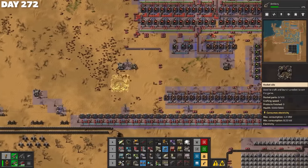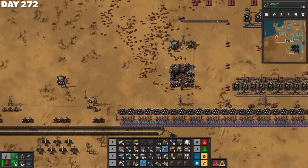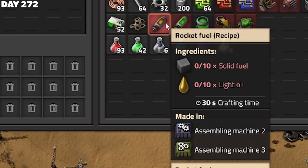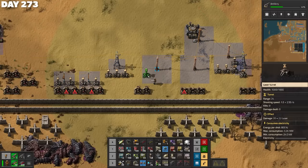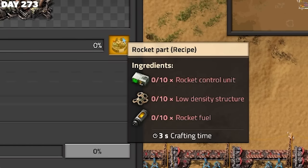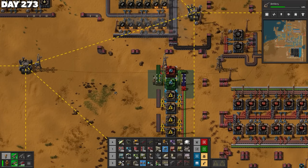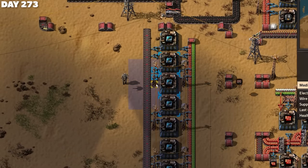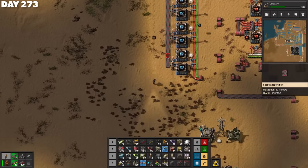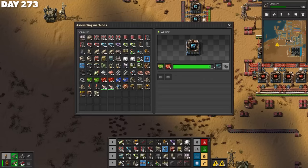Rocket silo complete. It makes rocket parts out of low-density structures, rocket fuel, and rocket control units. Low-density structures weren't too bad because I'd already automated extra of those. How the hell do I make rocket fuel? The silo was down, but it was going to take a lot of work to build the rocket that would shoot forth from it. Some resourceful aliens attacked a random spot they'd never bothered before, so I placed some defenses for the first time in ages, before looking into automating the three items needed to build the rocket. One item every three seconds doesn't sound like much, but the low-density structures, rocket control units, and rocket fuel all take ages to make, so this was still going to require a whole bunch of assembling machines.